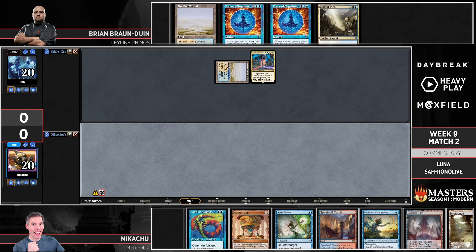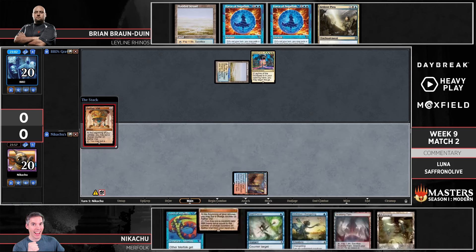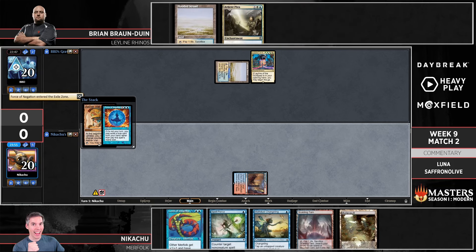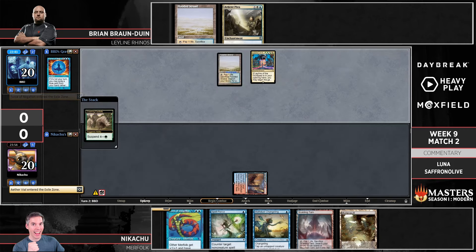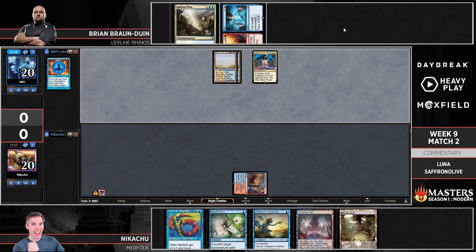The Spell Pierce is actually pretty big from the Merfolk side. We see the Aether Vial on turn one — is this worth snapping off the Force Negation? How many targets are there even? I mean there's Flame of Anor, but you don't really care about Flame of Anor. You might keep a lot of loose hands with Aether Vial just because it casts all your creatures. I definitely like countering it. I was going to put a Moth Dust Changeling into play next turn — can't have that.